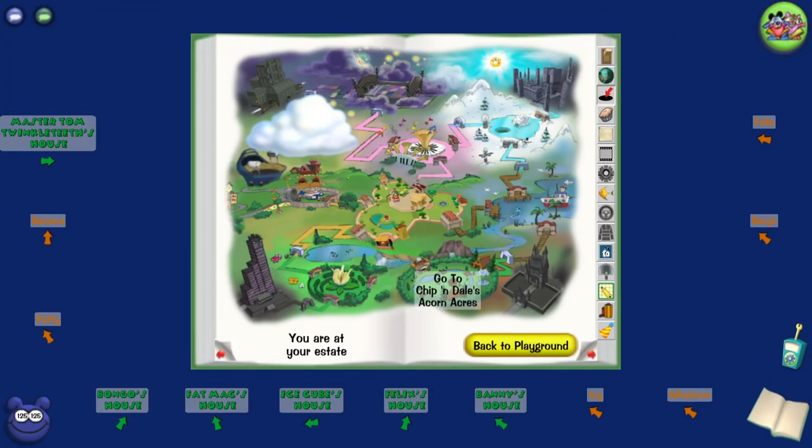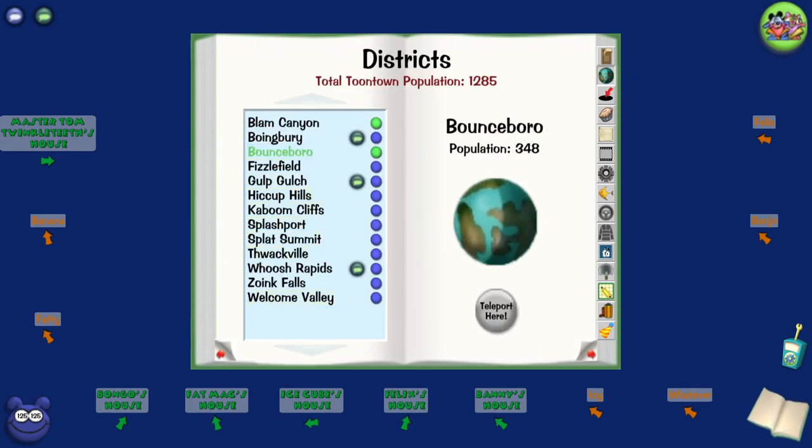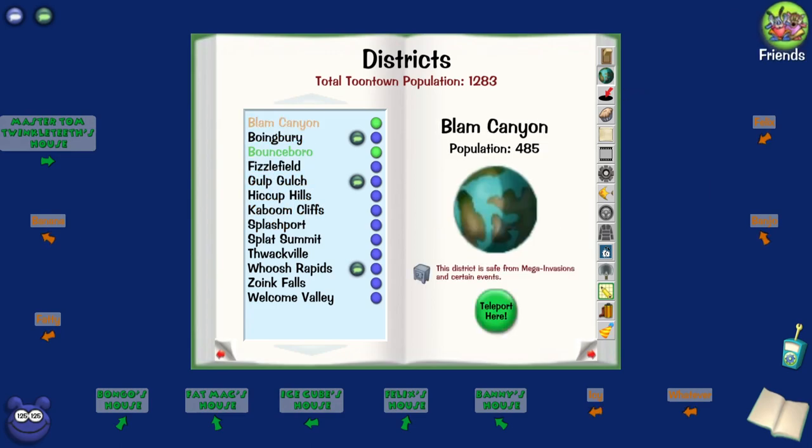For example, let's say you find one in Chippendales — then it might respawn in Minnie's Melody Land or in Toontown Central. There is only one Spellbound bag per district. So counting them: 1, 2, 3, 4, 5, 6, 7, 8, 9, 10, 11, 12, 13 — there are only 13 in existence at this moment.